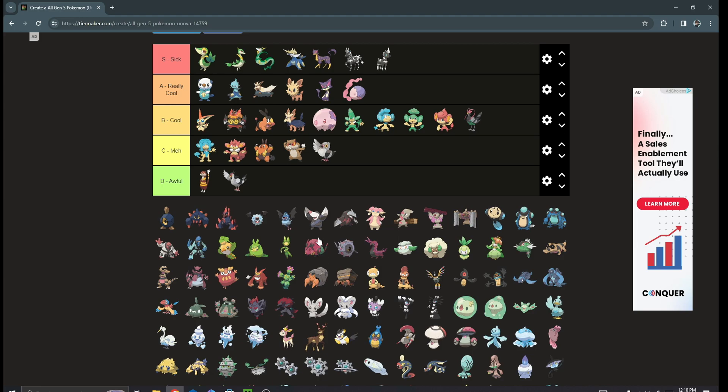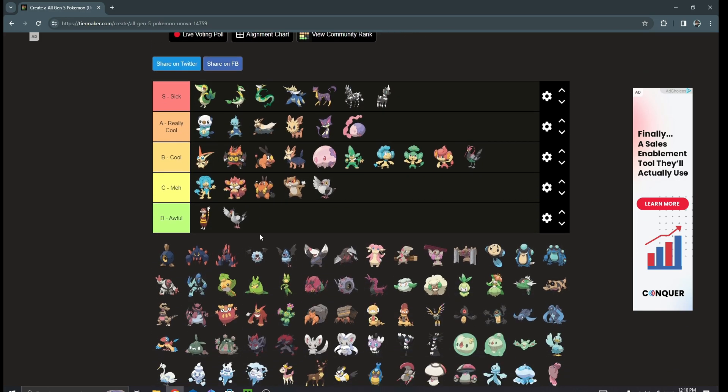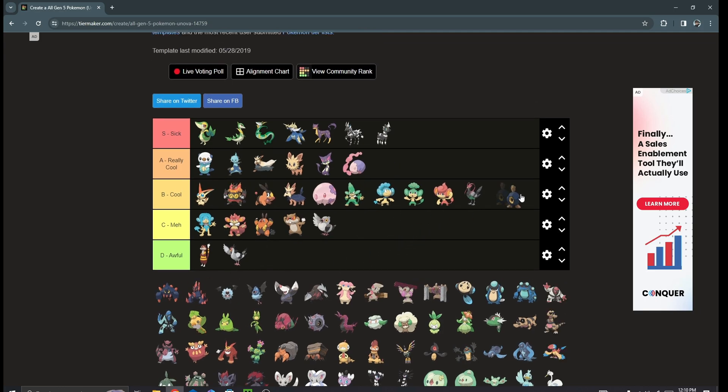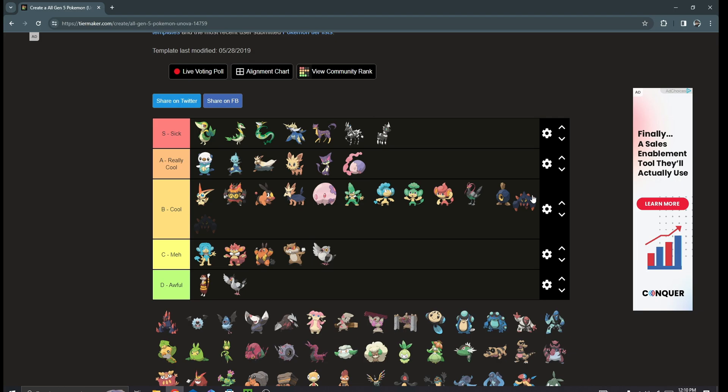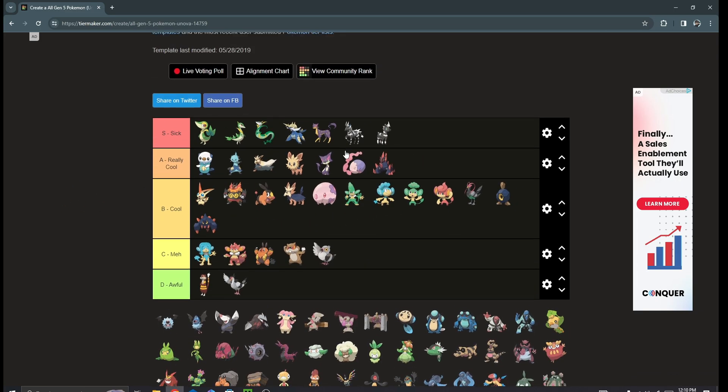Next up we have the Roggenrola/Boldore/Gigalith line. I'm a pretty big fan — Roggenrola is cool, Boldore is also cool, and Gigalith is an easy A tier. It's got Sand Stream and a really sick design, so I do enjoy this Pokémon quite a bit.